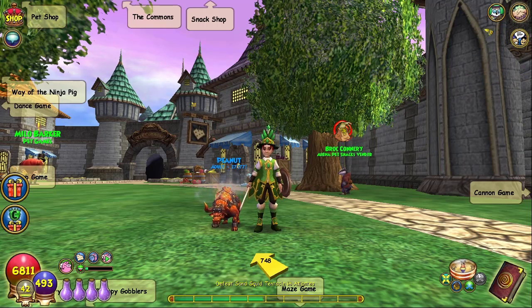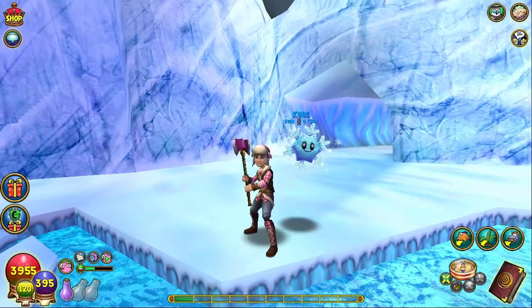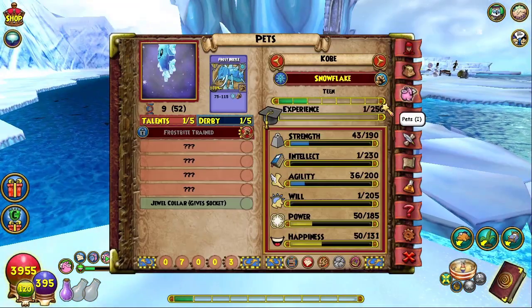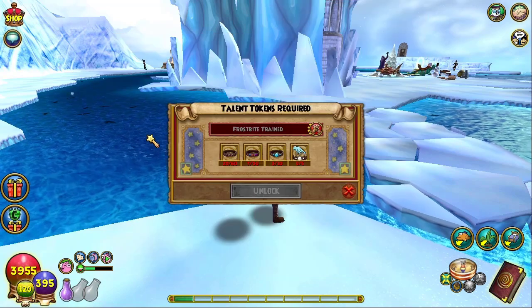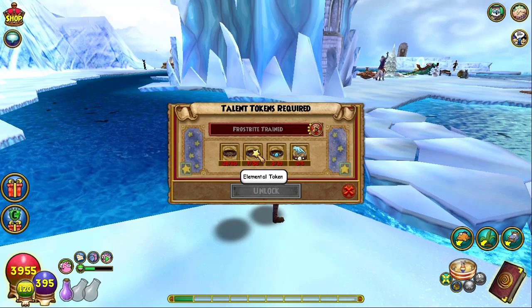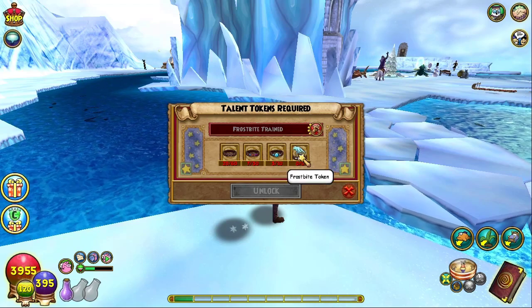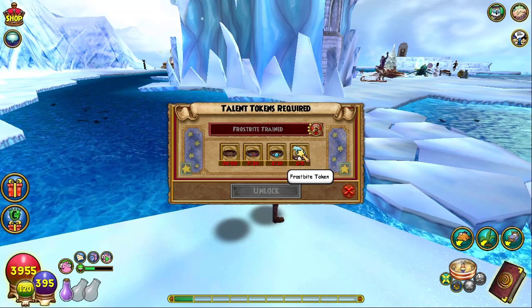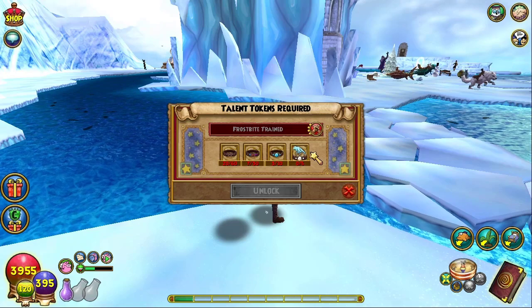There's another talent I want to showcase that requires a certain type of talent token to unlock — I'll be over on my ice wizard. Here is my ice wizard. This is my pet named Kobe. The talent is Frostbite Trained. This requires 60 talent tokens that you can easily get — the elemental tokens are kind of easy to get, the ice talent tokens you might need to get lucky. The main problem is the frostbite token — I don't know where to get this. I think it was available in a battle pass recently, but it's no longer there, so that's kind of an issue.